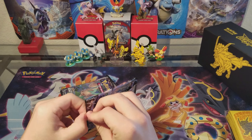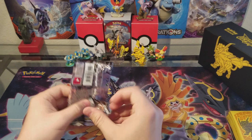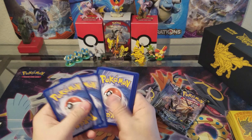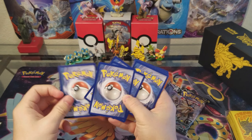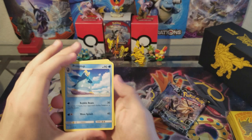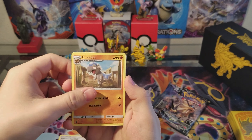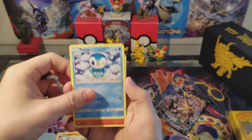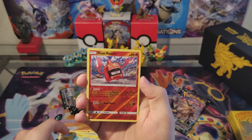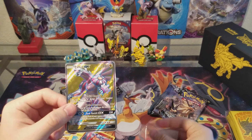Alright, on to the best part — opening the packs. I have my camera set up high, a different way of recording I'm trying. Here's a code card. Do they have energies? I think they do. Let's go with water — oh, fighting. Okay, so they do have energies, that's good. Piplup, Pokemon Fan Club, a dinosaur with a helmet, Diglett, Piplup, Buneary, Jinx, Heat Rotom. And — first pack — we already got a full art Palkia!